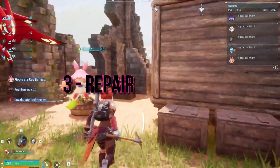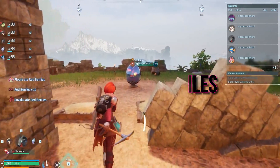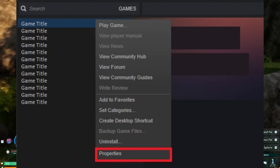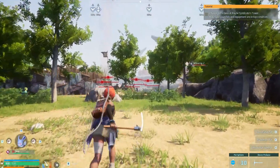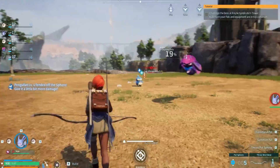Step 3: Repair game files. Corrupted game files can wreak havoc, including causing black screens. In your game library, right-click on Palworld, go to Properties, and under the Local Files tab, click Verify Integrity of game files. This process will identify and repair any corrupted files, potentially solving the black screen problem.